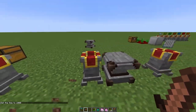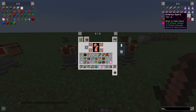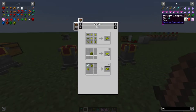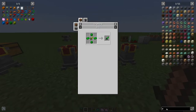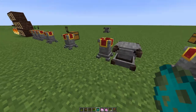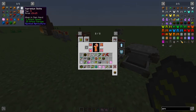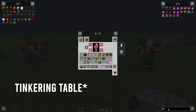Now let's talk about making gear. Crafting gear is simple: for a tier one sword you need an Inferium Gemstone and an Inferium Ingot in the standard sword pattern. As your tier goes higher, you just use the higher tier materials. This applies to both swords and armor.